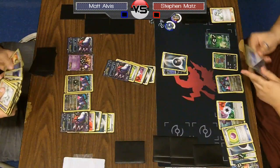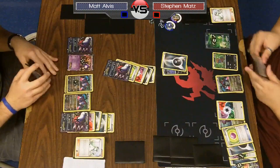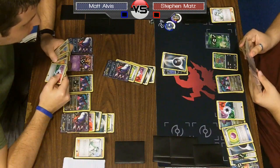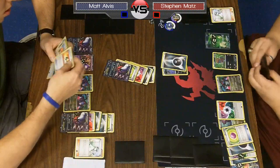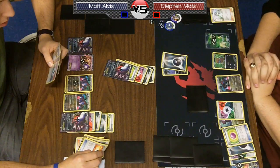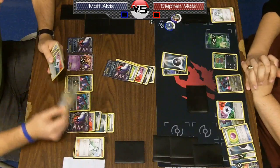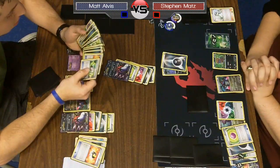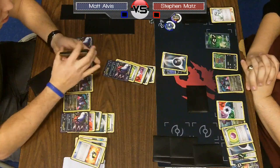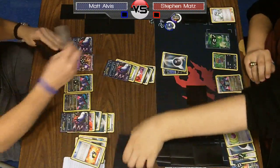At some point Matt is going to be down to two prizes, move all his energy to Mewtwo, and X-Ball for the game. There's no way to prevent that against a Hydreigon deck. It looks like Matt is playing an Ultra Ball, discarding a Rare Candy and a Juniper — he doesn't have enough cards left to even use that Juniper. That was probably one of his last supporters; he's got a Bianca in hand. Steven ever playing another N later will be scary.